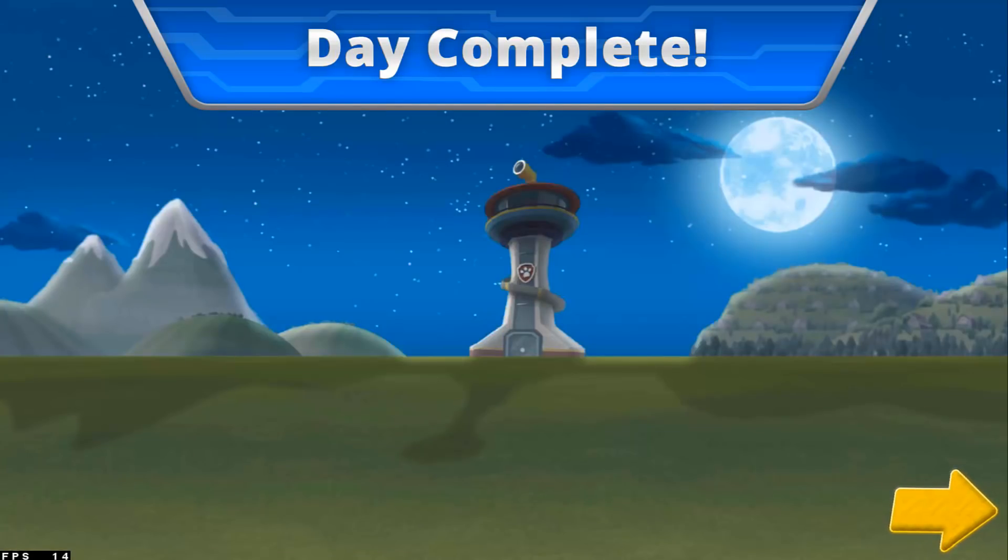Tap the blue clothes picture to open the closet. Tap the arrow to go to the next activity.